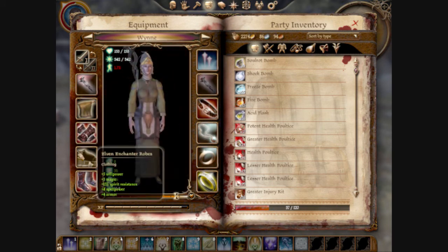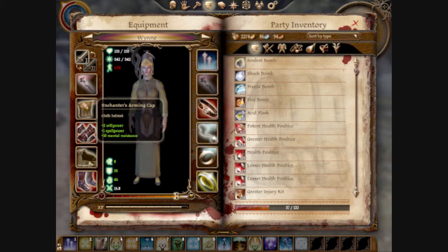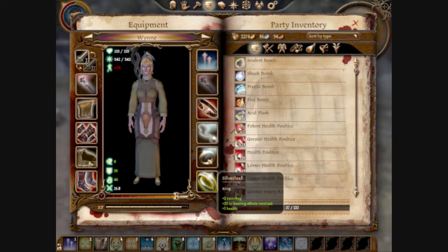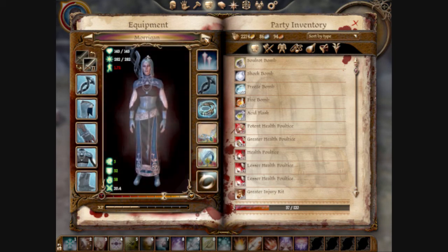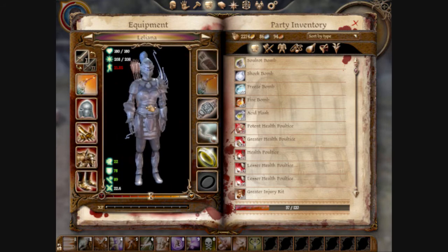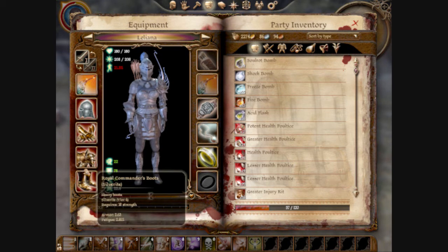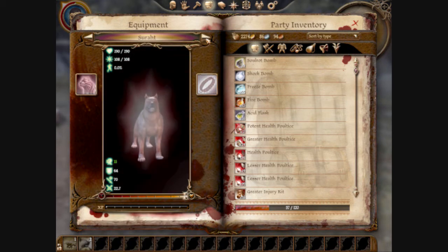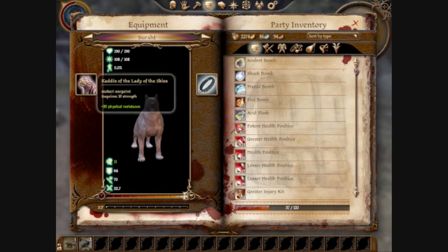Wynne is in a slightly different robe — I found the Elven Enchanter robes in the Elven camp, which is also part of a mod. Changed out a few things, gave her some different equipment and rings. Morrigan is the same setup as before. Leliana is now wearing different armor — the royal commander outfit. Zevran the puppy, I gave the Chasind Lady of the Skies and the steel spiked collar.